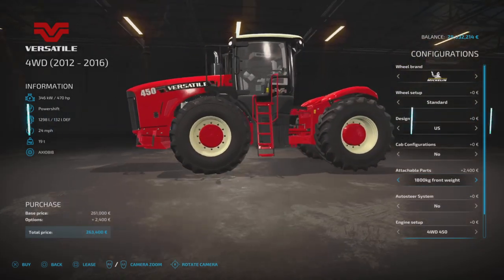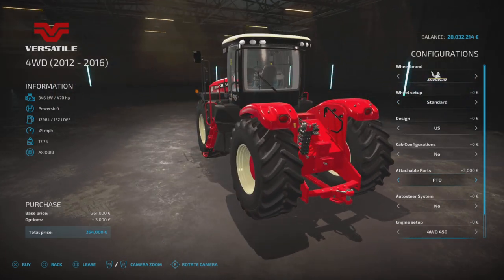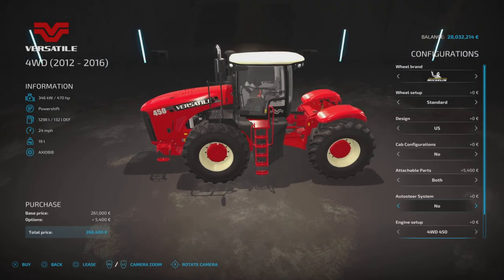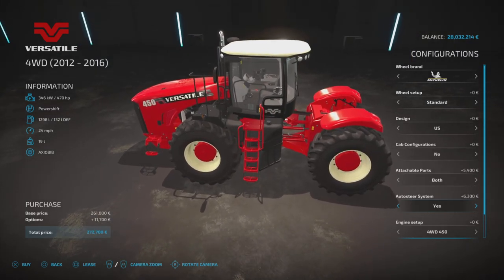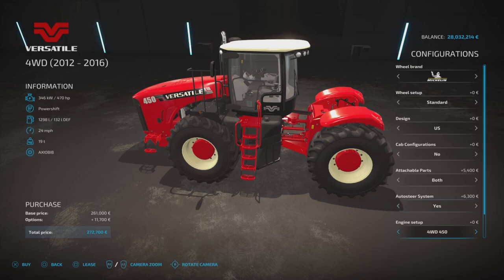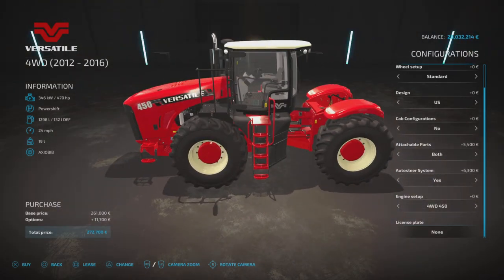For attachable parts: standard, or an 1800 kilogram front weight which puts a big beast on the front. There's also a PTO option at the back — note there's no three-point hitch option. Or you can have both the weight and the PTO. The auto steer system adds a small computer inside — probably won't do anything on console but PC players may get some benefit. Engine setup for this one: 450 is 470hp, 500 is 521hp, 550 is 574hp. There's also a license plate option.